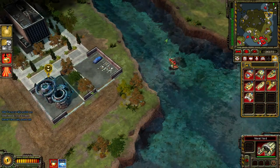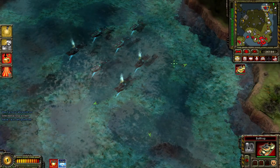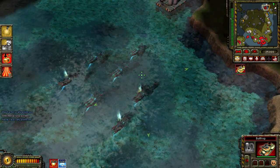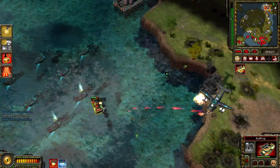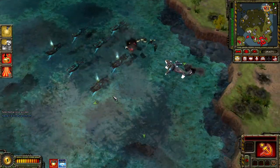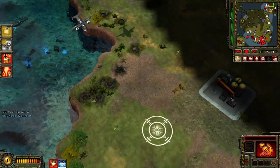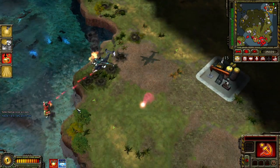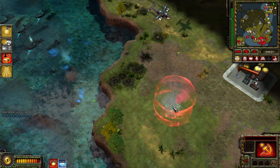Enemy units detected. All from transport open for business. Whatever you say. Are you prepared to fight, comrades? A unit is under attack. All from transport open for business. Our base is under attack. Unit lost. Enemy engineer detected. All from transport open for business.